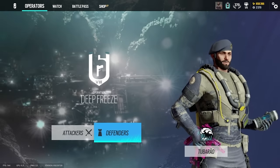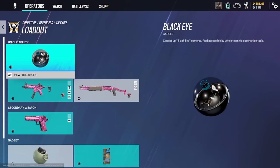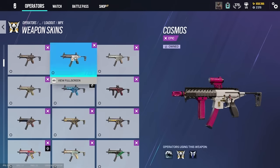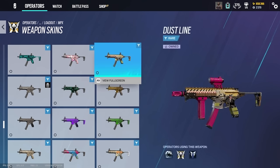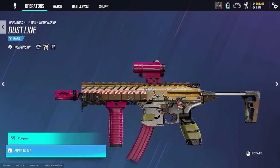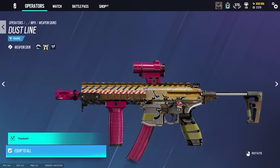The one skin that really comes to mind is the Dust Line seasonal skin. I only got it for Valkyrie, and I think that was back when you had to unlock it for each operator. I love the Dust Line seasonal skin — it's one of my favorite seasonal skins. It's crazy rare. I missed out. I wish I got it for everything.